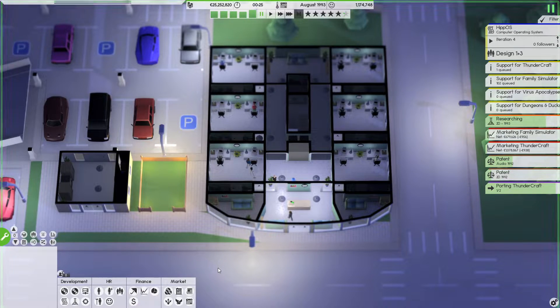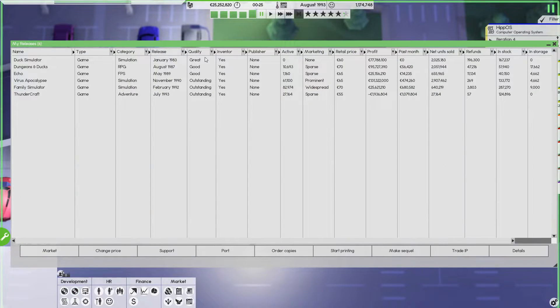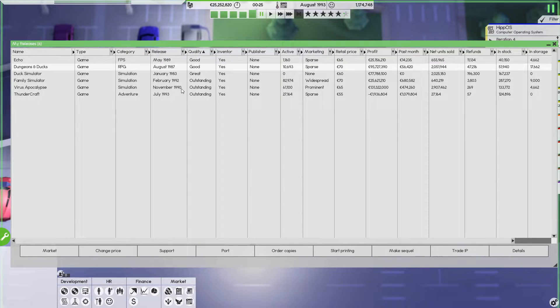Now I'm quite a perfectionist, and the thing is I want to make at least an outstanding product from the start, which is not always possible of course. If we go take a look at our releases in this save, we can see we have some good quality products, but those are more or less later on. Our first product release was in 1983, which was a great product. Having a great product at the start is always nice because you can work from that — you know it's a good product, you have to market it a bit, make sure that you get some fans, and then you will make a profit out of it.